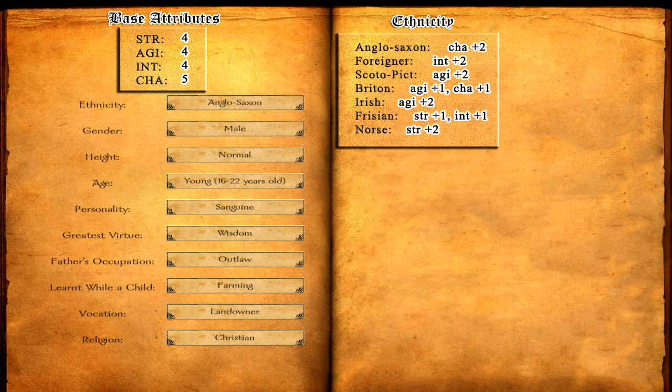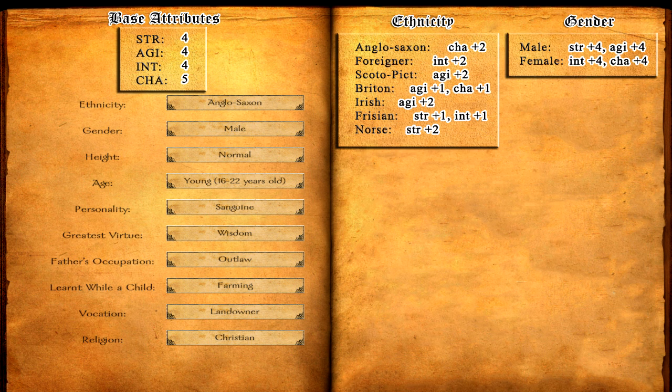Regarding ethnicity, you will get a total of plus 2 attribute points for each option that you choose, and you have a really nice mix depending on your choice. Gender-wise, a male will have plus 4 in Strength and plus 4 in Agility, and a woman will have plus 4 in Intelligence and Charisma. It makes perfect sense — as we all know, this describes very accurately real life.